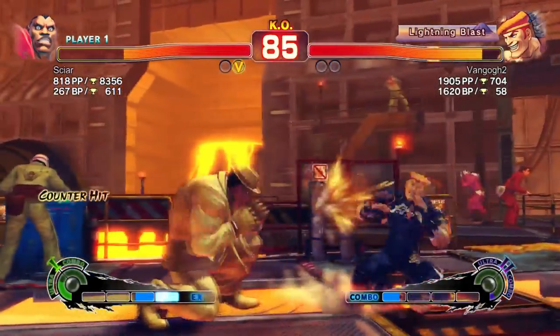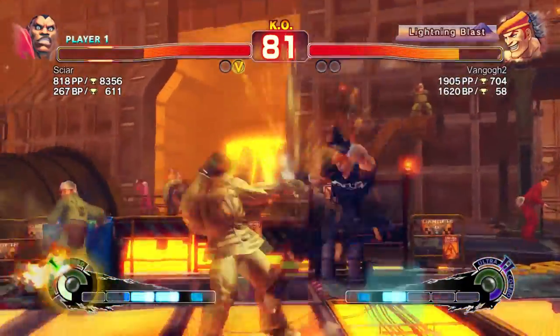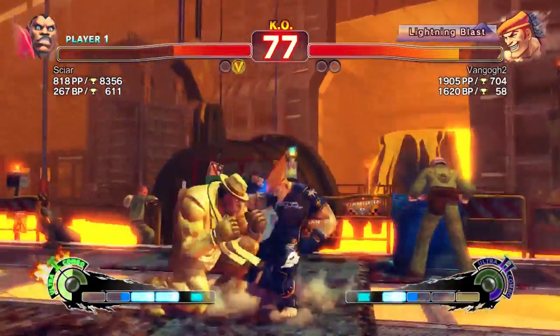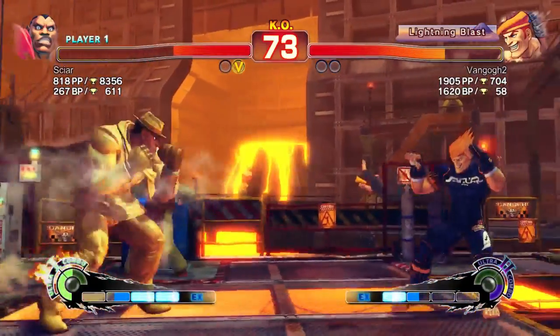I'm dash punching way too much — I'm making tons of mistakes. But every time I play patiently, I start getting rewarded for it. When I'm being the aggressor, I'm getting hammered. But there you go — Rising Jaguar, and he hands me a free punish, which I unfortunately drop. But look at that. And these are 2,000 player point players, which currently in Ultra is actually pretty high.